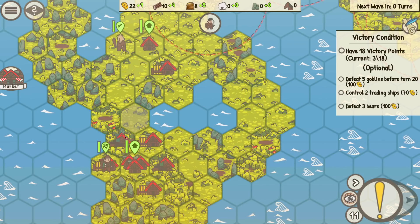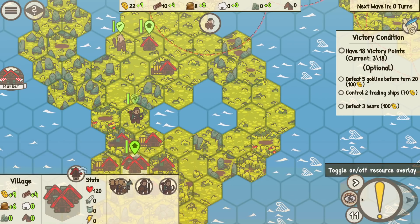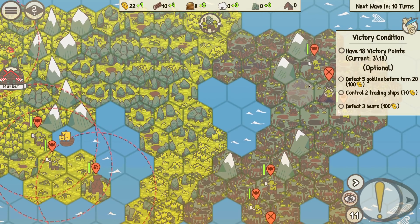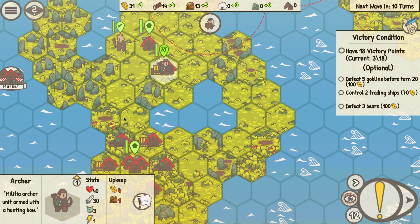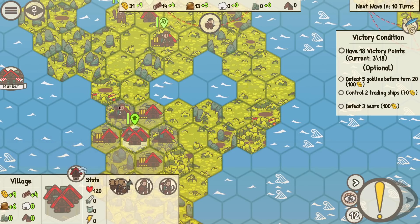We've got zero turns until the wave comes in, so let's go ahead and march these guys up here. I could probably use one of these next turns to make sure we get another archer out there for defense. I lost my militia. Here they come — now they're cranking out some orcs or goblins and they're going to start marching towards us. Let's go ahead and build another archer and send him up that way.